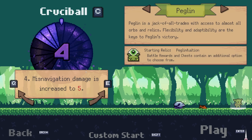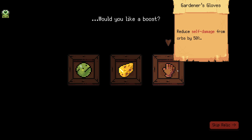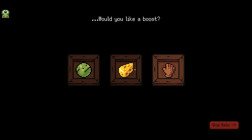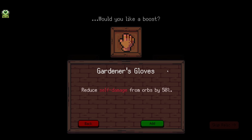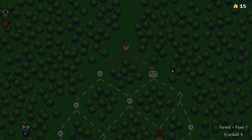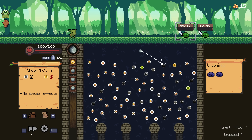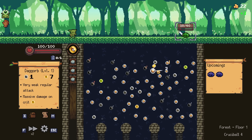New game. Decoil, mad cheese, and gardener gloves. Gardener gloves reduce self-damage from orbs by 50% - that's only from orbs, but it can maybe influence the stuff I take. Let's take gardener gloves. I'm going to see if I can find any orbs that do damage. I would like to save some of the bombs for after these guys show up, but there are a lot of bombs around so it probably doesn't matter.